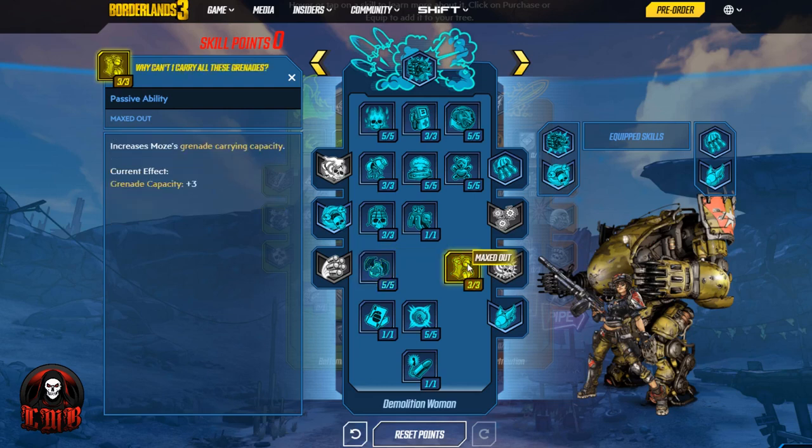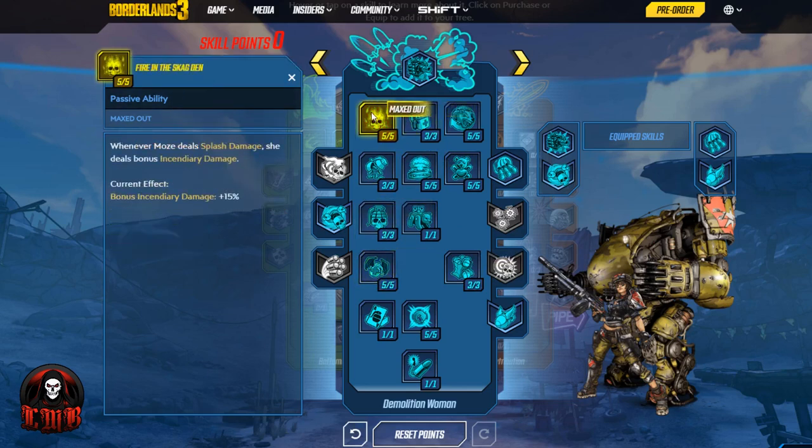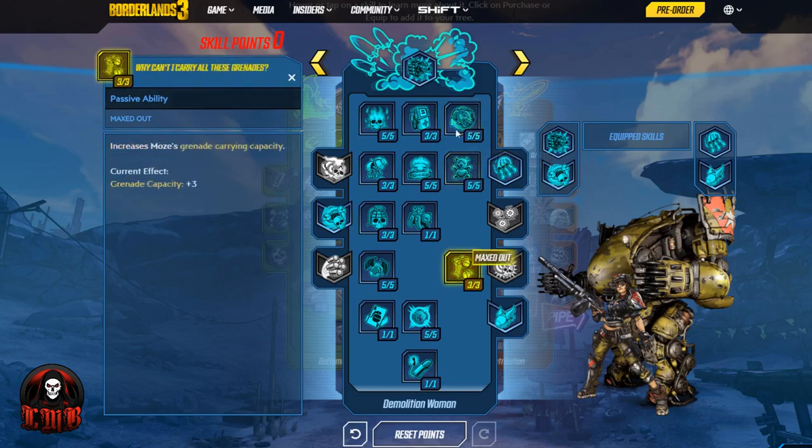Why Can't I Carry All These Grenades increases Moze's grenade carrying capacity by three. Combined with buying all of Marcus's grenade capacity upgrades, this is going to be ridiculous — three more chances to score critical hits, three more chances to restore your entire health bar, three more chances to get 15% extra incendiary damage. That's three more chances to take advantage of Explosive Punctuation: when Moze deals splash damage, her action skill cooldown rate is briefly increased by 25%, and that stacks each time you kill an enemy with grenades.